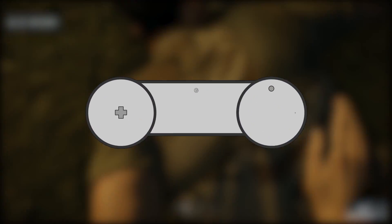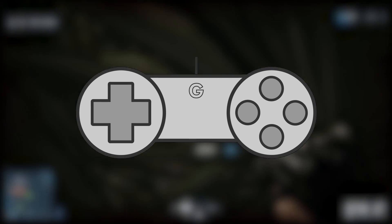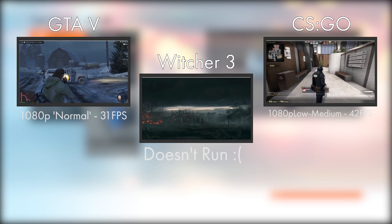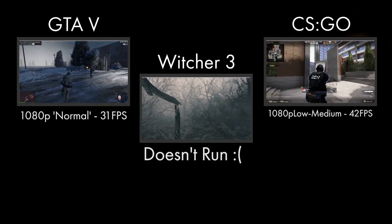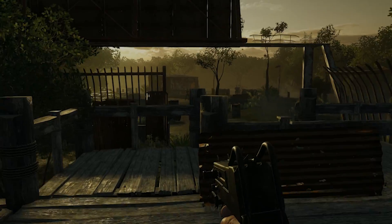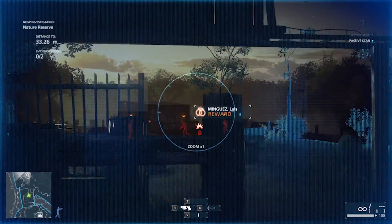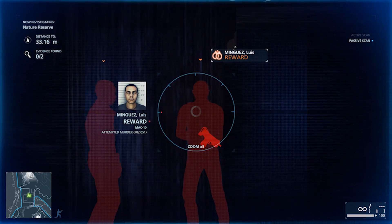The first question I always get asked regardless of the build is: how will this computer perform? I've put some gaming benchmarks on screen now. This build is ideally aimed towards 1080p and 720p in popular, easier-to-run titles such as World of Warcraft, League of Legends, Minecraft, CSGO, and Dota 2. It does have a quad-core CPU making it compatible with some of the latest AAA titles such as GTA 5, but you'll be running at lower resolutions, lower settings, and lower FPS.